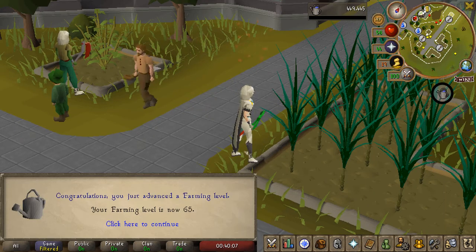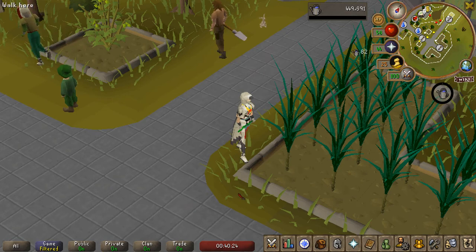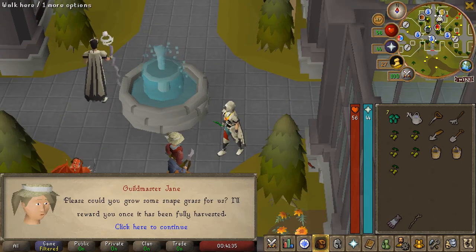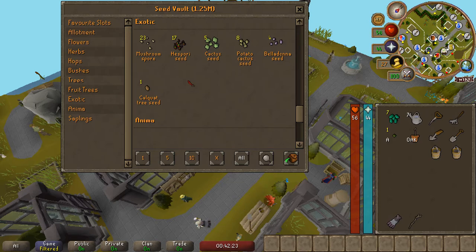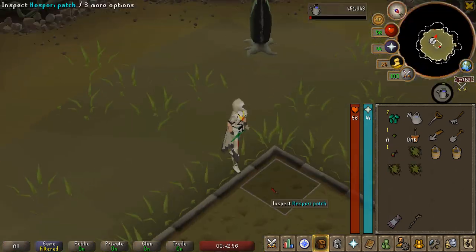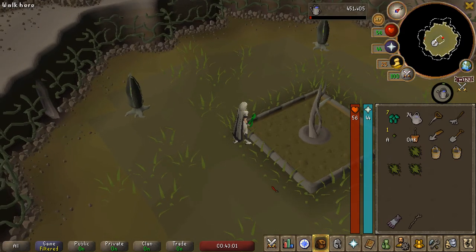There is 65 Farming coming in, so we now have access to the mid-tier of the Farming Guild as well as growing hispori, the farming demiboss. We also have access to medium contracts - what is our first medium contract going to be? Snapdragon - perfect, I just planted some and I'm going to pay for it as well. So we're starting off our hispori grind with 17 available seeds. Let's go plant the first one. Not entirely sure how hard this will be with my low stats, but meh.